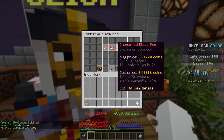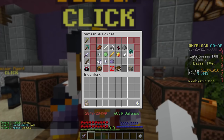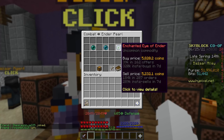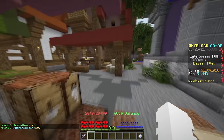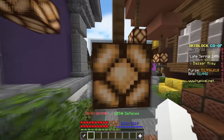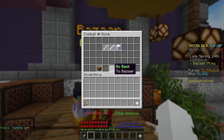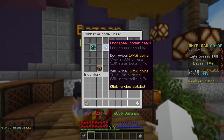In that case we'd spend 5,200 coins and make roughly 600 coins on the flip. Enchanted blaze rods: spend 244,000, make 270,000. Another key factor to consider is volume — the number shown underneath, like 320,000 insta-buys in seven days and 289,000 insta-sells in seven days. You want items with both high volume and high profit margin so your orders fill quickly on both sides.